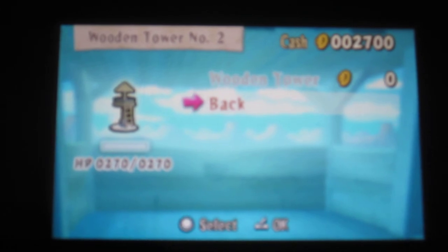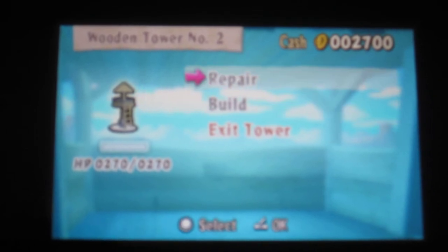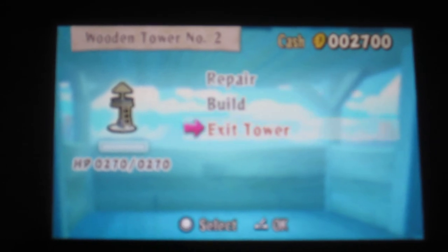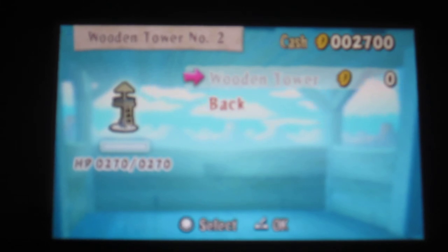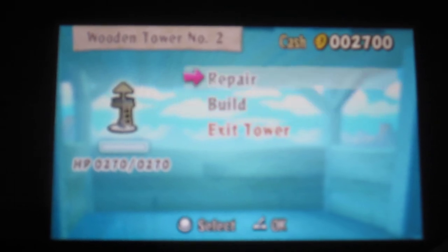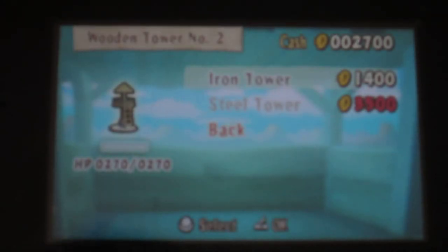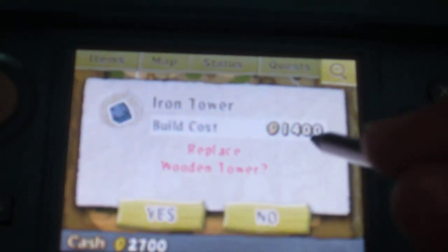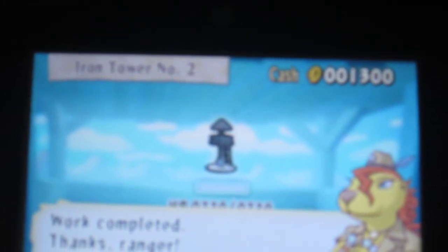This is some really bad controls on the developer's part — they allow you to select using the D-pad but won't let you confirm using the physical button. Instead of just selecting with the D-pad, you have to tap on the touchscreen to select. Okay, repair costs zero. I can build here — I get some cash, iron tower — build that for 1400. Placing the tower — yes. I just upgraded one of my towers.